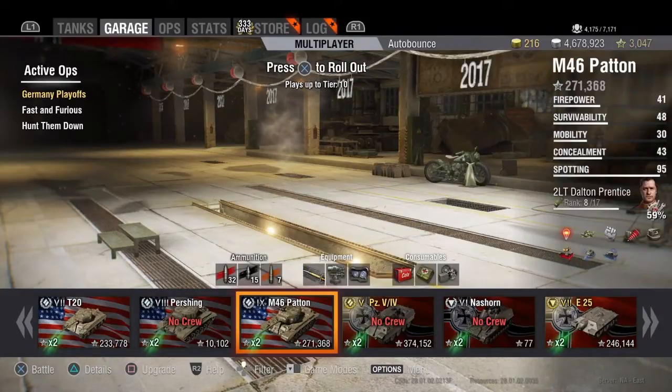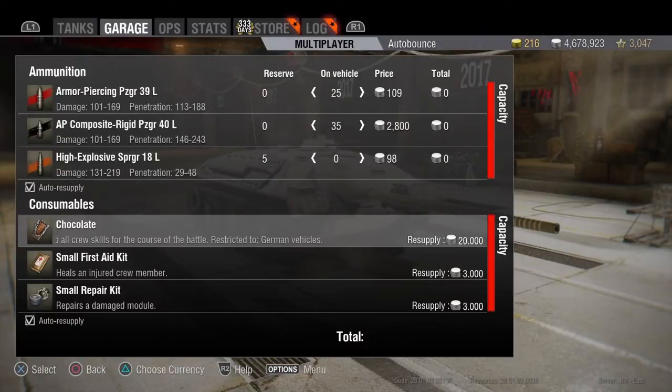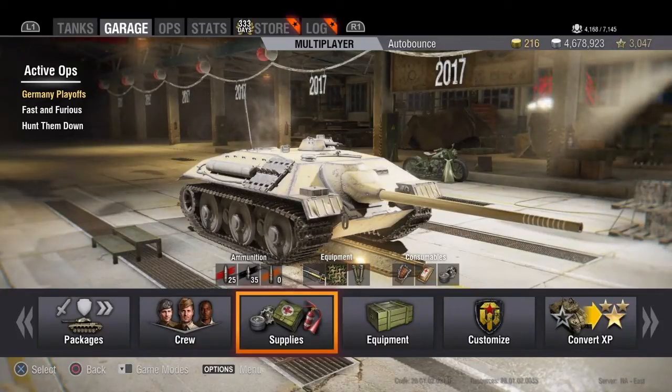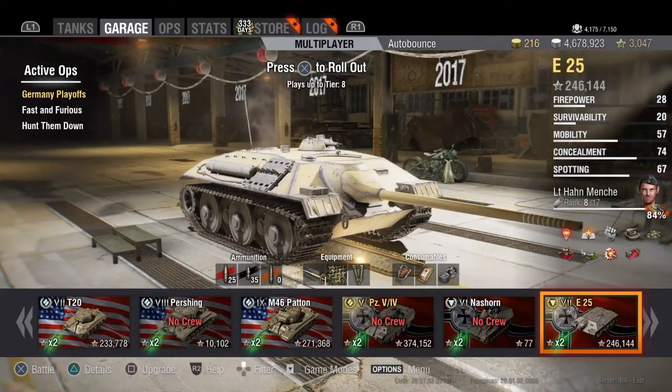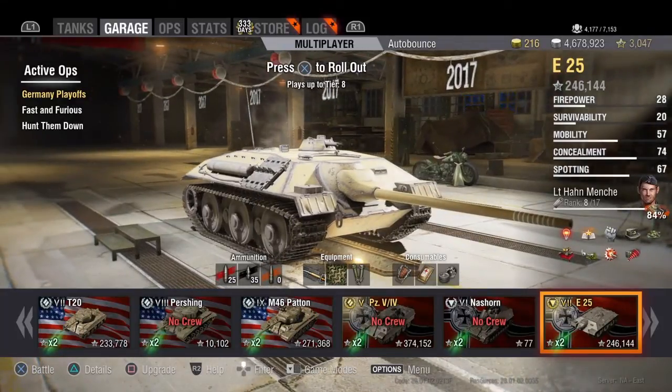For consumables: I've been running chocolate for a while because the crew I put in here wasn't fully trained, but I've recently taken it off. I use a small repair kit and small first aid kit. You could run a premium consumable, but you don't have a lot of HP — if you catch fire you're probably going to die regardless. I've already three-marked the tank so I normally don't run premium consumables anymore just to make a little bit of money, almost a 4,400 WN8. If it ain't broke, don't fix it.